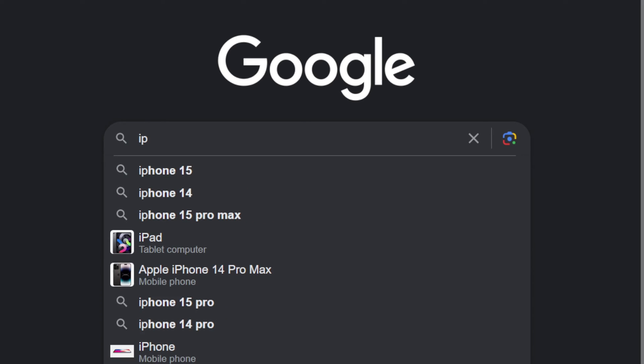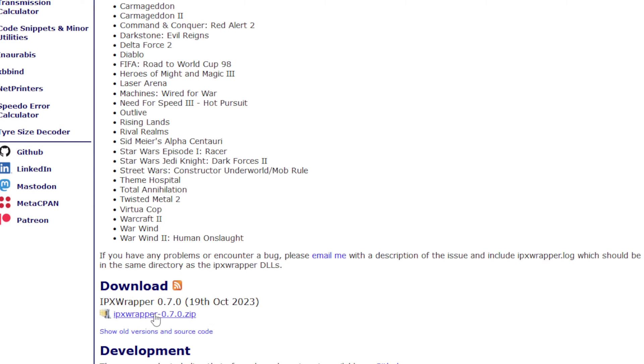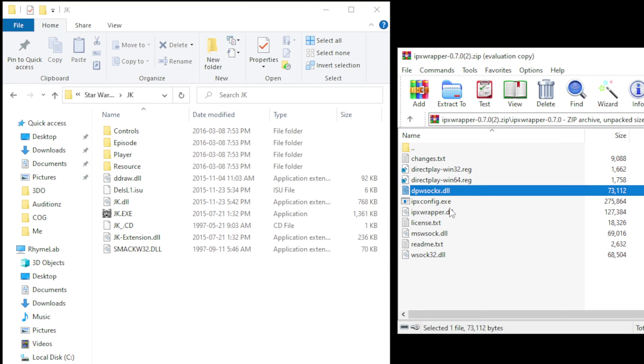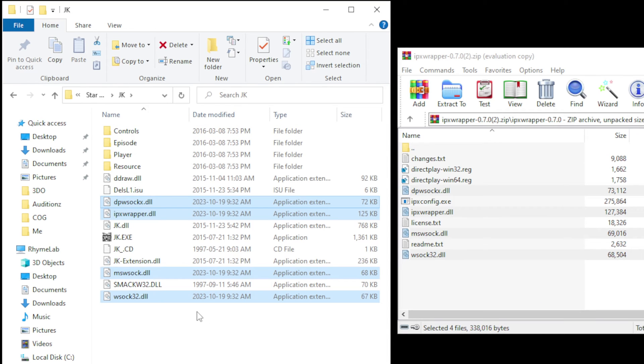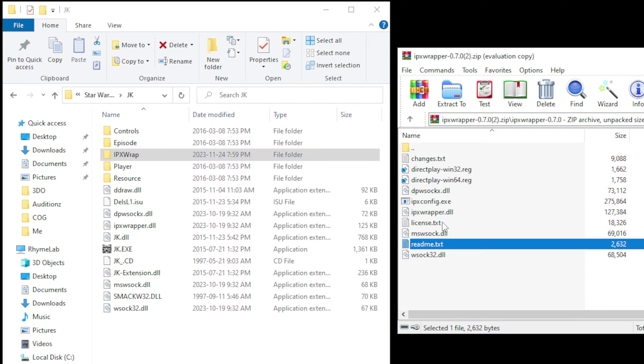Simply download the IPX wrapper and follow these instructions. First, place all four of the DLL files into the same directory where your Dark Forces 2 installation is located — that's the same directory where jk.exe is located. Next, put the remaining files anywhere you like. I've made my own folder called IPXwrap within my Dark Forces 2 installation, and I just put them in there.